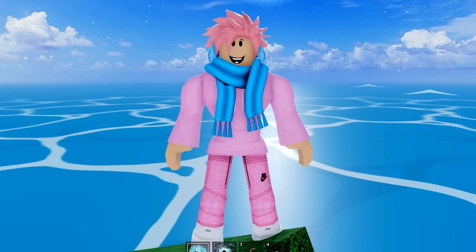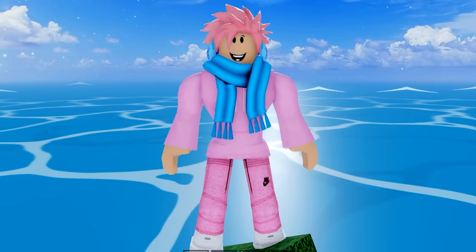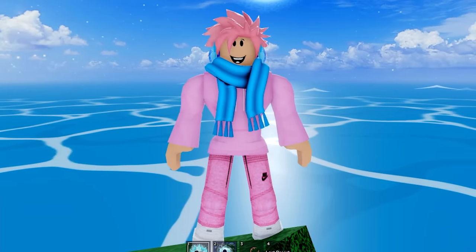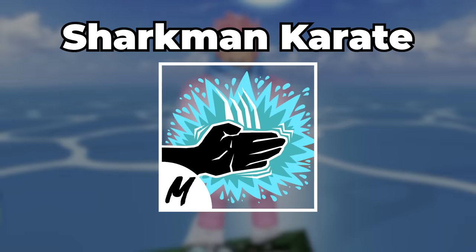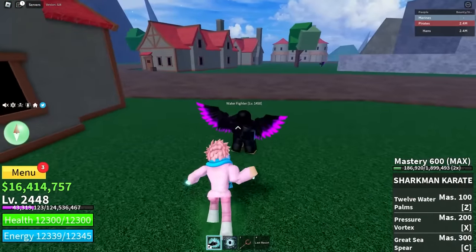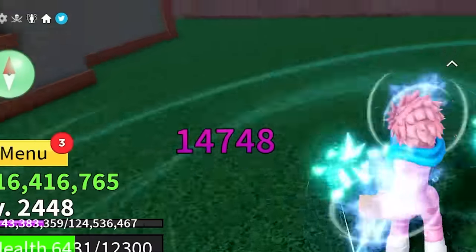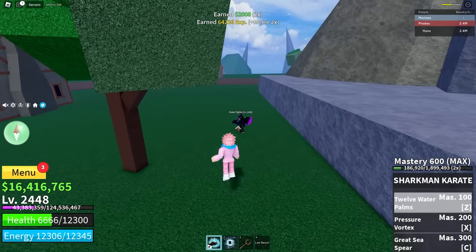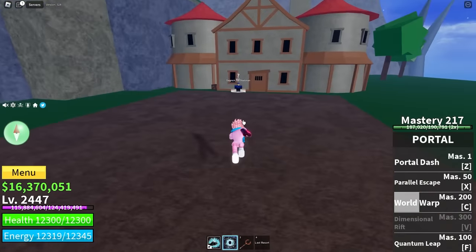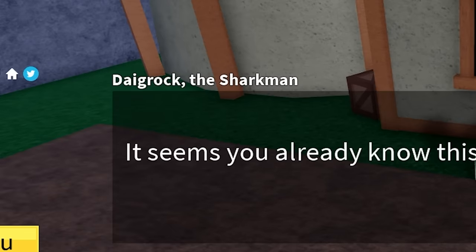Everybody knows that the best grinding fighting style in the first sea is Water Kung Fu, but did you know you can upgrade Water Kung Fu to something called Sharkman Karate, which makes it even better for grinding? Sharkman Karate is the version 2 of Water Kung Fu, so it deals so much more damage and the abilities are ten times better. To get it, head over to Skull Island and talk to the guy named Digrok the Shark Man.